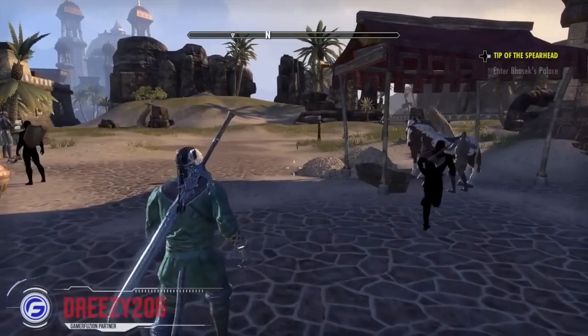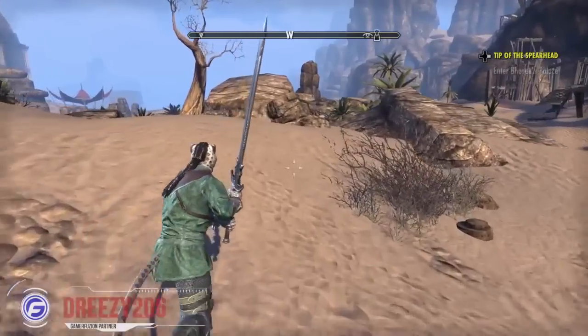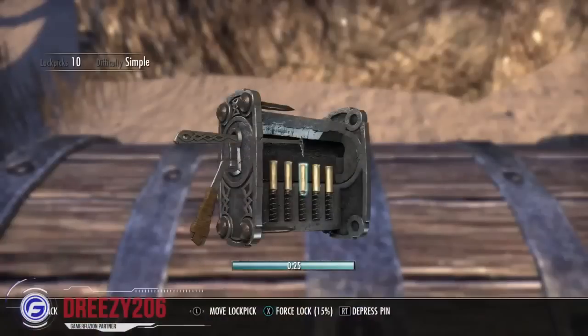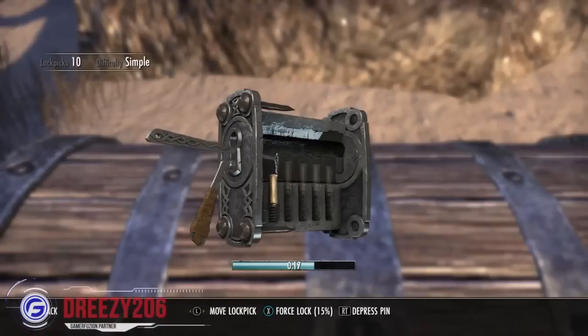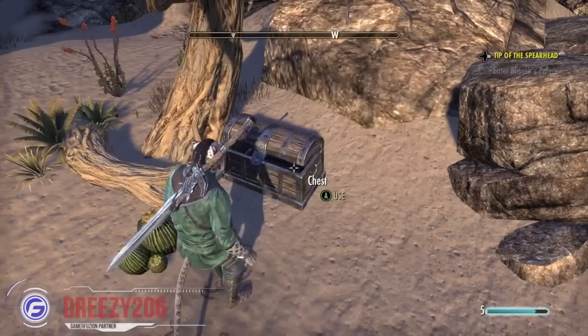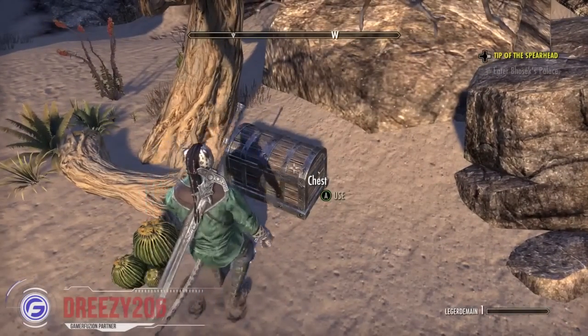When you come along and find a chest, like you see here — a simple unlocked chest — you're going to have these five little lock pins. Go ahead and click the right trigger and depress it. Once it starts wiggling at the bottom, you want to let go, or when it makes a certain noise like that. Wait for it, and then it'll open up and you've unlocked the chest.